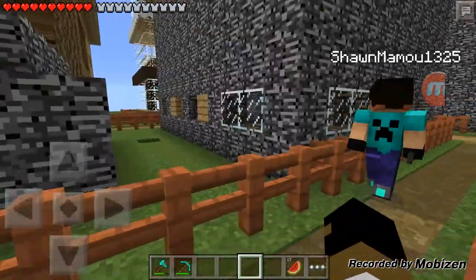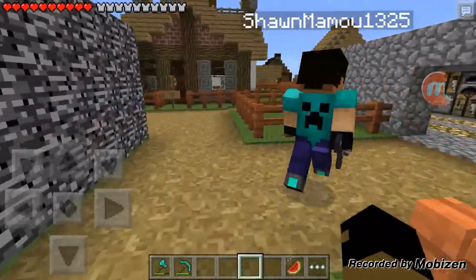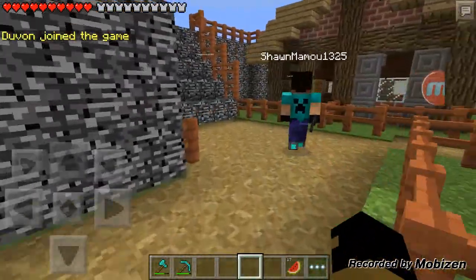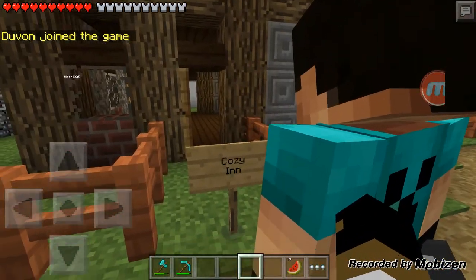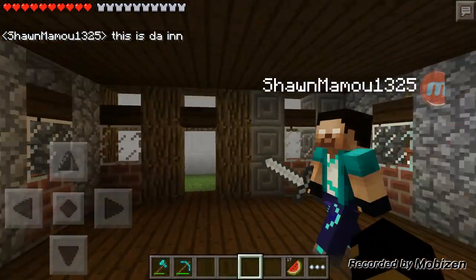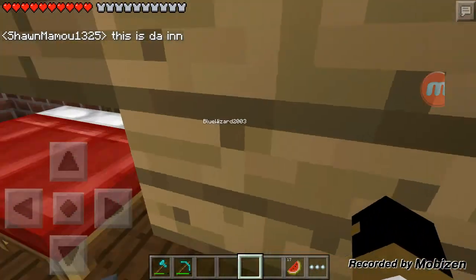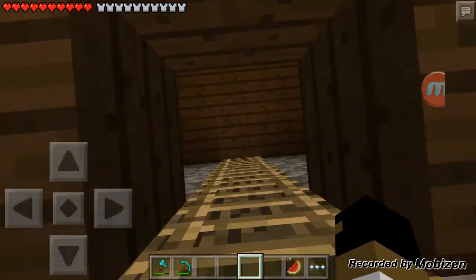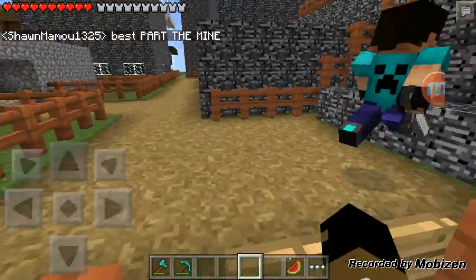There are a couple of little houses that were made. Some were made out of bedrock, because some of these guys are OP. I will display the IP right now — it should be on the screen. Let's keep on going. Now, this is the inn, or hotel, if you guys know what an inn is. There's an upstairs to this — plenty of room. I don't think it ever turns night time. Oh — best part — the mine.